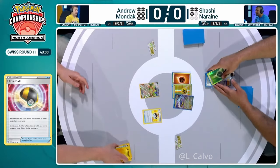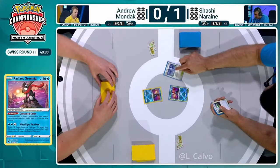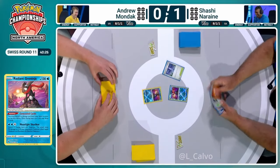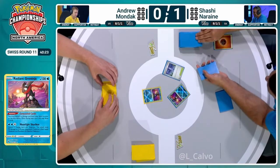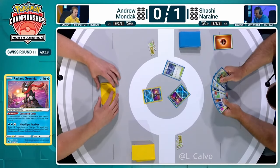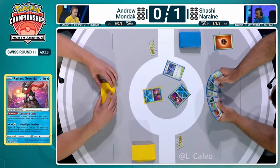Andrew has decided he's too far behind, as expected. Shashi has been forced first as we get down to it. The Jamming Tower is that tech stadium card, so you are at least shutting down the use of Rescue Board as well as Forest Seal Stone for Andrew. And we only face one stadium bounce — just the one copy of Town Store in the decklist.